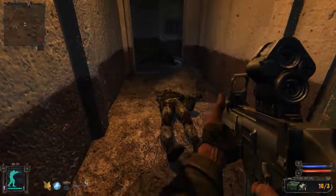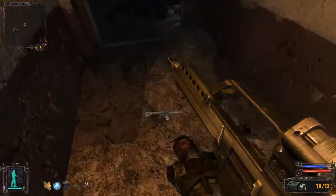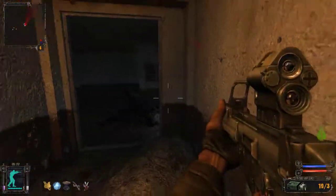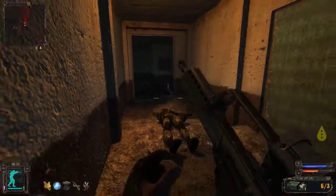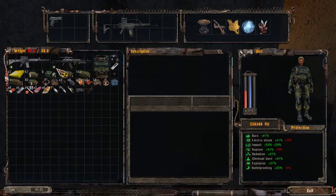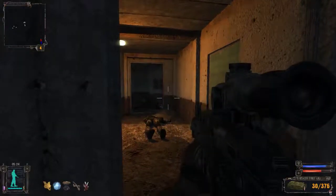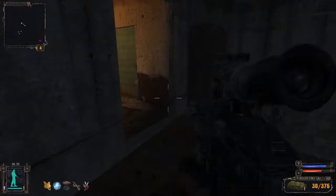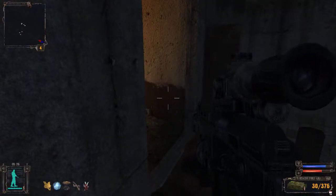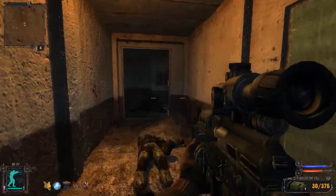Down to not many rounds with this gun left. I want to swap to my AK, I think, just for the extra ammo. How do I change ammo type? Let me check the menu. At least use my good ammo for these guys with my AK.